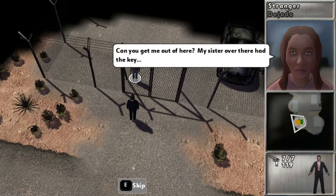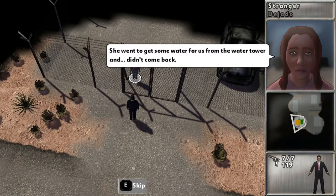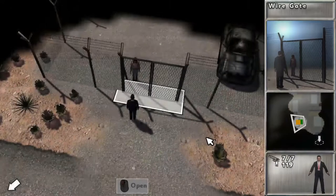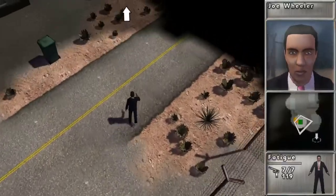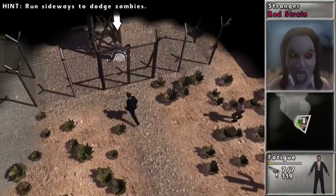Halfway through the game the story picks up and starts to get interesting, and it has a few twists. Usually in a game like this the goal is to find out where the disease started, find the cure, or save someone. Here it's not like that — your first priority is surviving. Some quests will lead to answers. To reach the end of the game you have to complete 5 objectives.